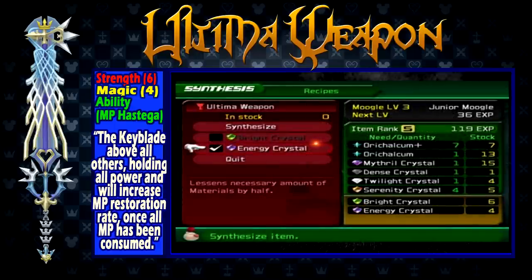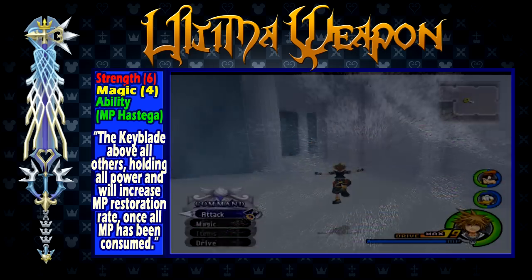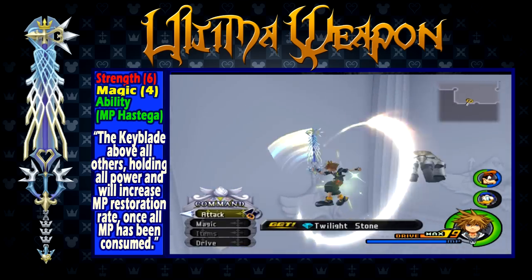You will also need the following materials to make the weapon: 13 Orichalcum Pluses — reduced to 7 with an Energy Crystal — one Aurichalcum, one Mithril Crystal, one Defense Crystal, one Twilight Crystal, and three Serenity Crystals, all of which you should already have if you found all 60 synthesis items. With all these requirements out of the way, the Ultima Weapon is free to synthesize. It is definitely worth it, as the Ultima Weapon is an extremely cool keyblade and one that is very powerful for general use.